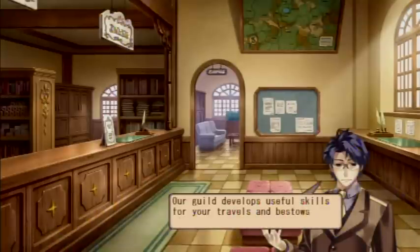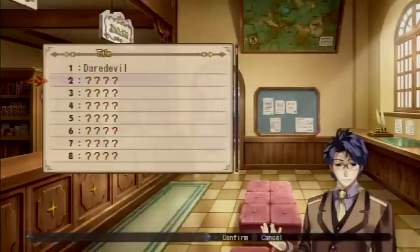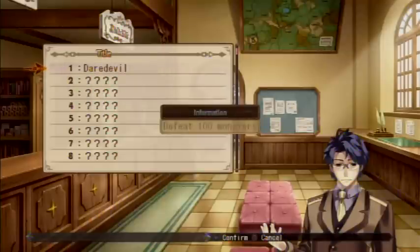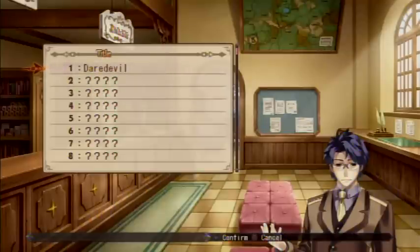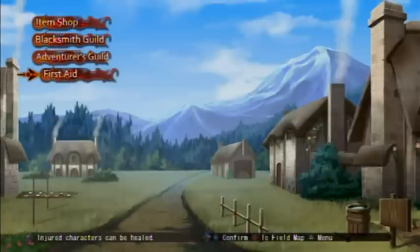And this is the Adventurer's Guild. This is where we can go and pretty much keep track of all the achievements we've done in the game - pretty much like the trophy system on the PS3. But instead of getting trophies and stuff like that, we get items. Like here, if you defeat 100 enemies, you complete that achievement and we get items just for doing that.